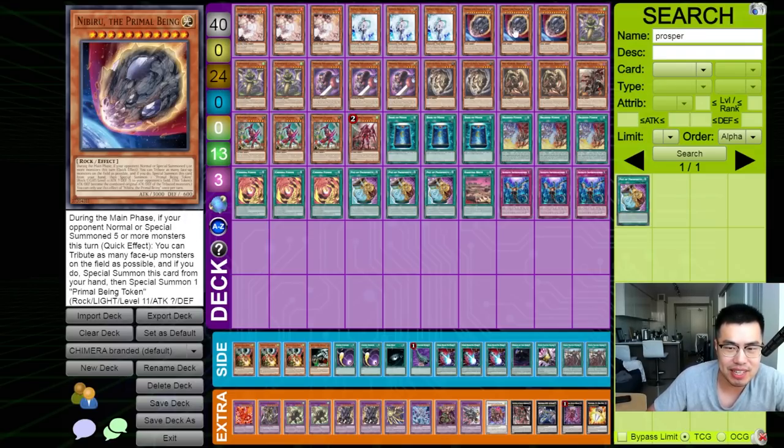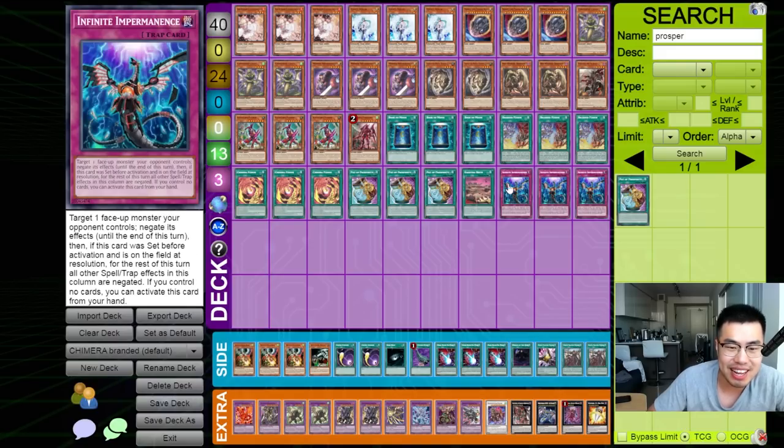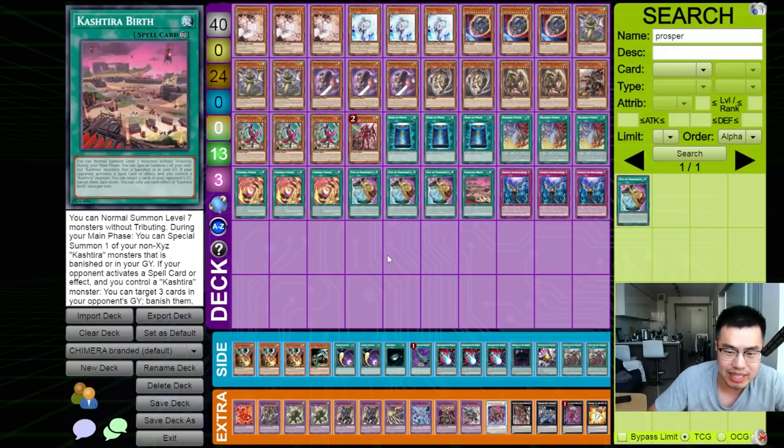You can still play 3 Ash, 3 Veilers, 3 Nib — that's 9 cards — on top of 3 Book of Moon, that's 12, and then Infinite Imperm at 3 is 15 non-engine cards, which I think is a golden number. Especially for this upcoming format when people are testing out random decks with huge firepower, huge combo — things like the Synchro decks that are just basically all gas.